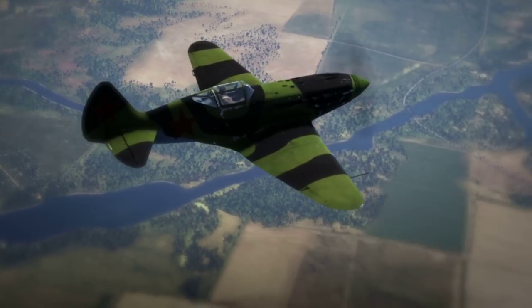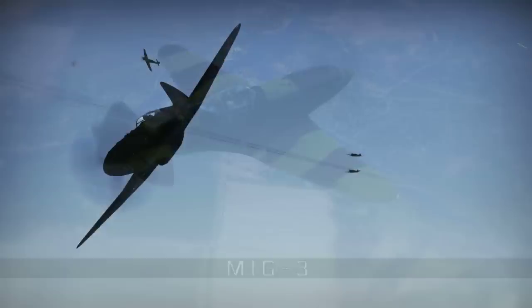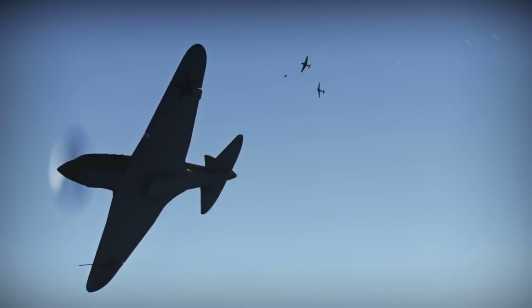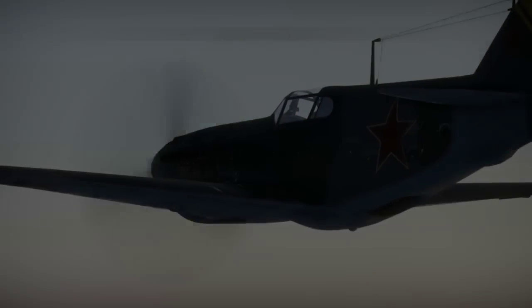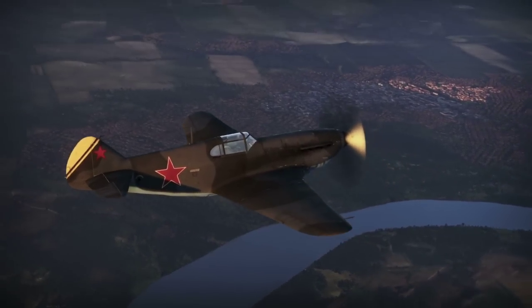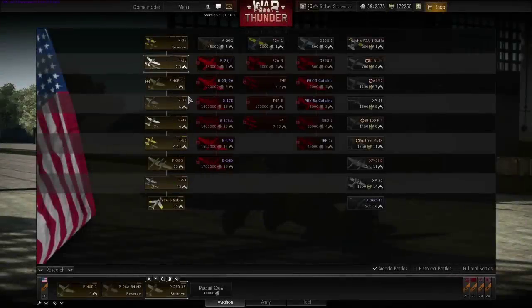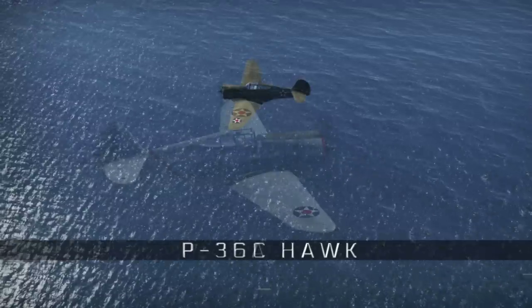The 1.31 update brings new planes. First we have the MiG-3, with its high speed and decent weaponry — a great plane for high altitude and high speed fights. The LAG-366, with the best characteristics of the LAG series. The Curtiss P-36, which now has two modifications: one stands for better weaponry, the other offers increased manoeuvrability.